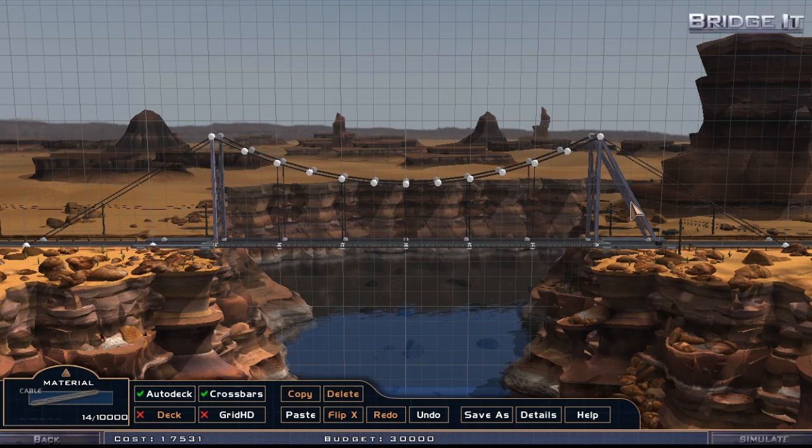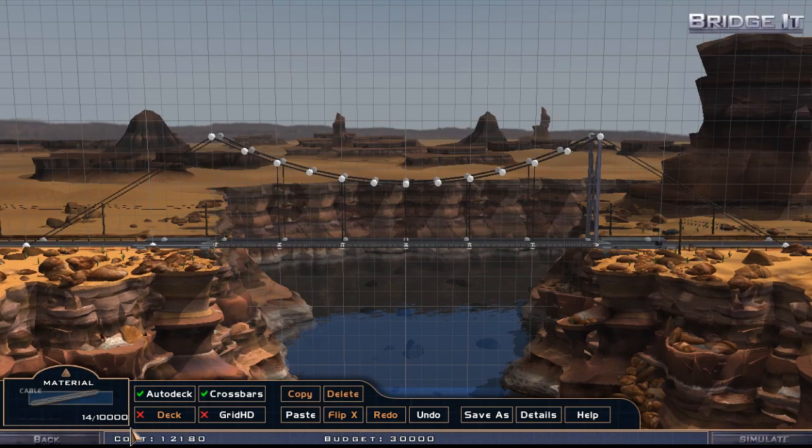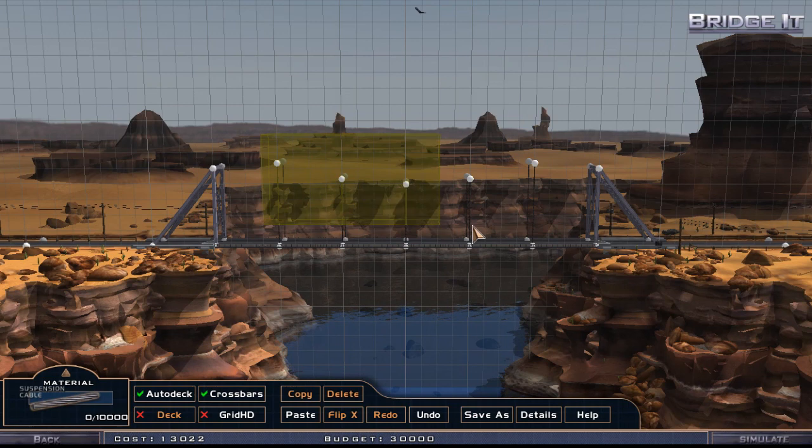Let's go back to editing and try to get rid of some things. This is so much fun. Let's try to have this structure a little bit lower. Will this hold? Let's not go too bold with these things. I wish we could move things around here. So suspension cable — we probably need to get rid of all of those cables here. Delete, and then suspension cable again.